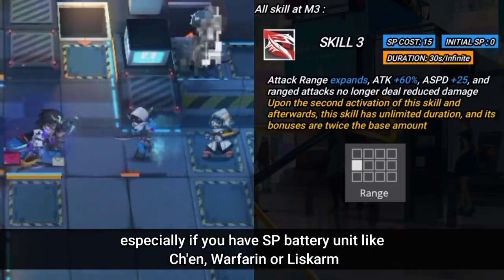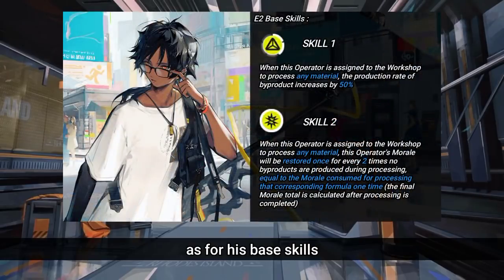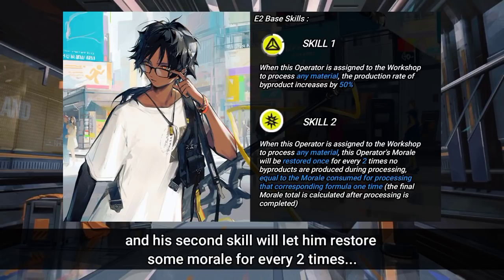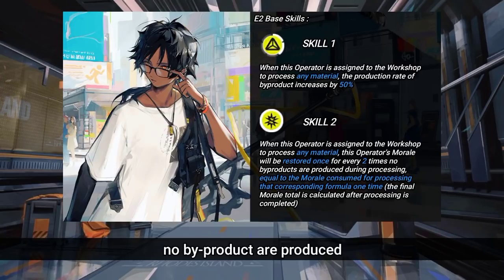Especially if you have SP battery units like Chen, Warfarin, or Ascalon. As for his base skills: his first skill will increase by-product chance by 50% when processing any material, and his second skill will let him restore some morale for every 2 times no by-product is produced.